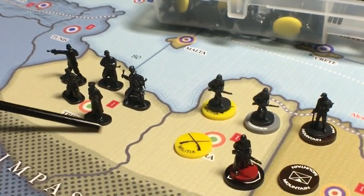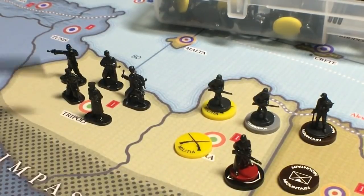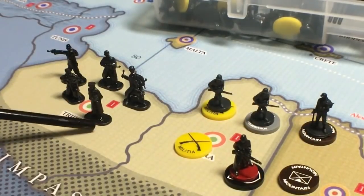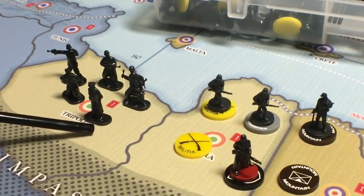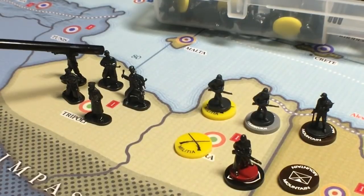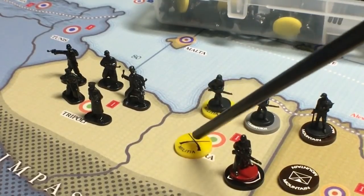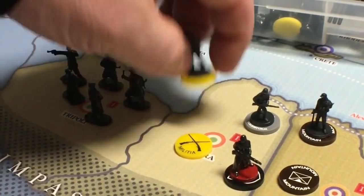Now let's look at the actual units on my board. The first group are custom infantry from Caesar Miniatures — I use these for regular infantry across all my armies, both for Global War and Axis & Allies. You can tell them apart from others because they don't have round bases. This particular set is 'German Army with Greatcoat' — they have long coats on them, which is pretty neat.